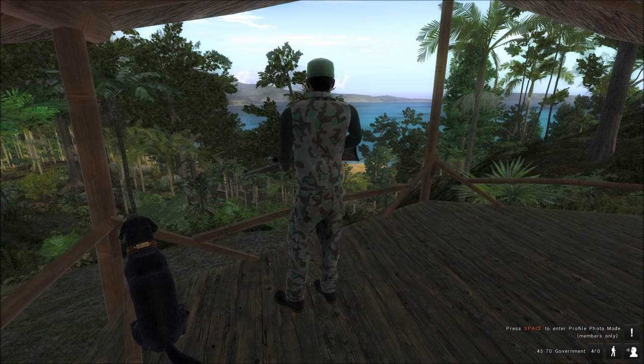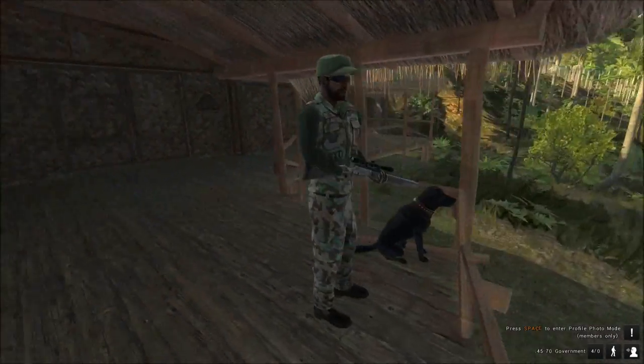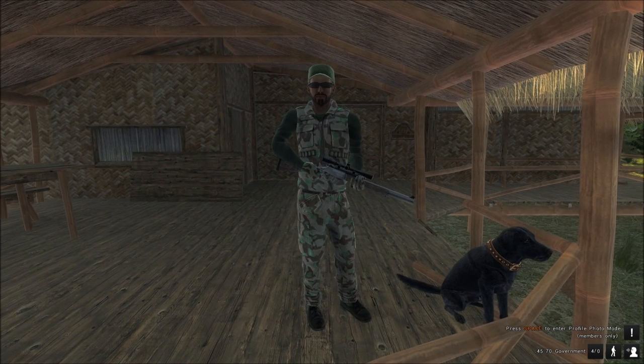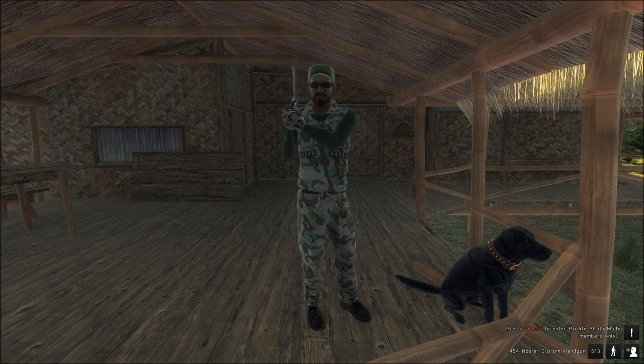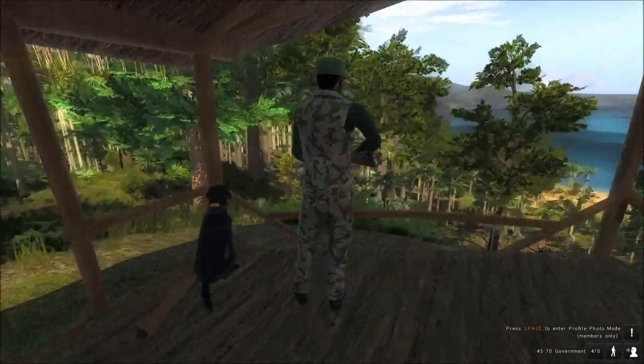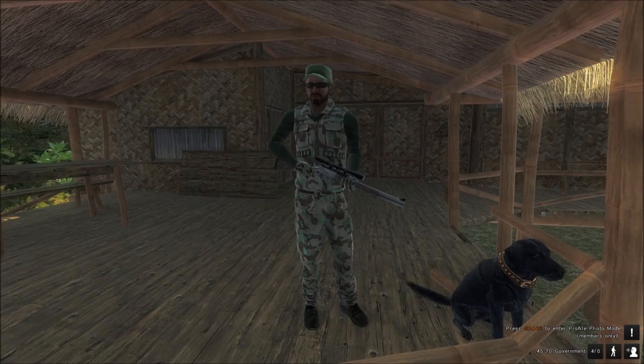There we go — beautiful Pika Bean Bay right in front of me, and Buster here. We've just had a good hunt — I enjoyed it. We got some water buffalo, probably about six or seven. You've got to be careful when hunting the water buffalo — only two guns I can use on it: the 45-70 Government, which I have in my hand, and the 454 Casull. Make sure if you come down to hunt the water buffalo you've got the right weapons. It's a pretty good hunt — I'm going to head back in the hut and have a beer or two.